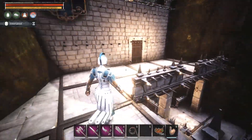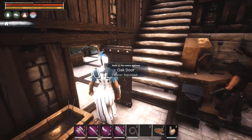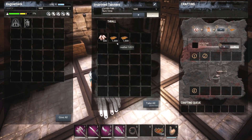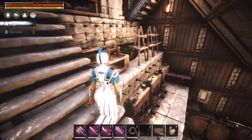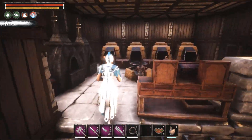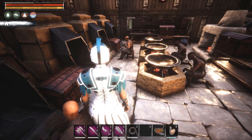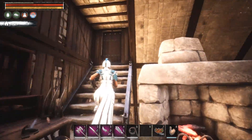Our actual base is right up here. I decorated a little bit — put some Stormhold banners up to give it a little color inside. This is a little bigger than we technically need. We're at the level now where we can do improved stations — improved blacksmith, improved carpentry, tanner, and so on. I brought some stuff from the other base. We built up the side of the hill with a little pillar so we can get in. Up here we have a bunch of furnaces — some tier two smelters — plus improved cauldrons, torture bench, and cooking station.